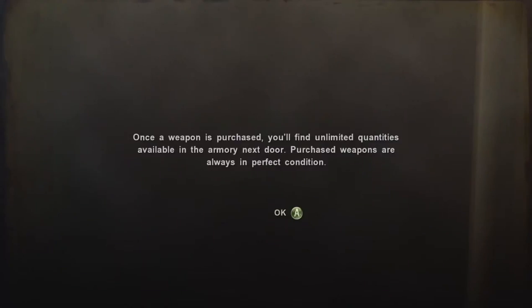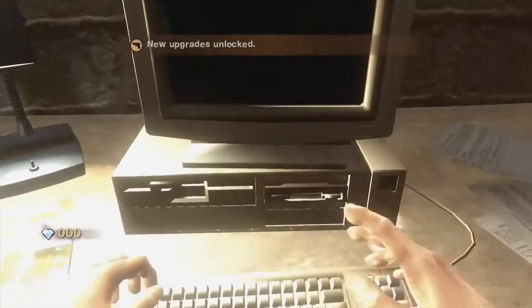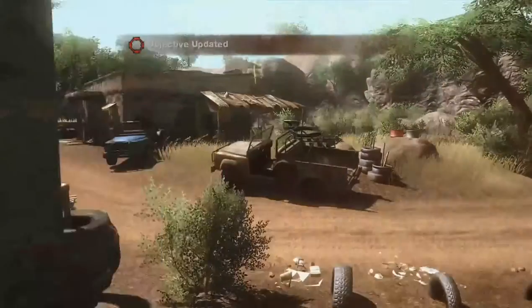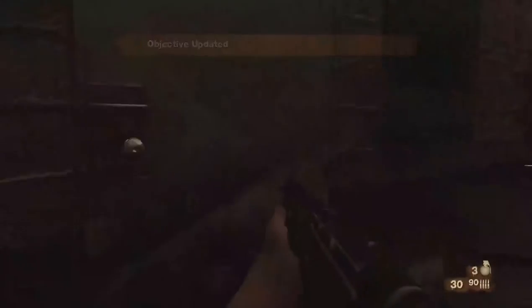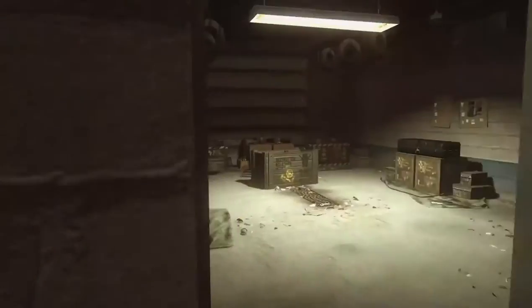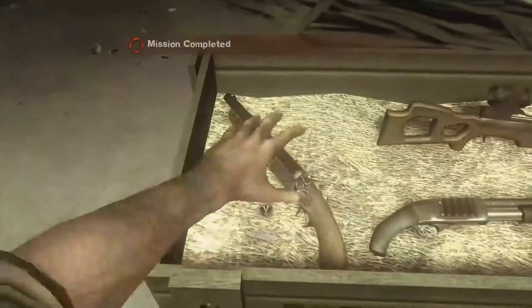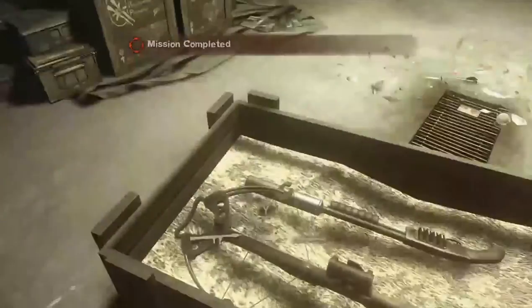I've got the pistol, and I've got a shotgun that can take over from the pistol. Once a weapon is purchased, you'll find a limited quantity available in the armory next door. Purchased weapons are always in perfect condition. I'm going to go into the armory and switch my weapon out. Now we have three awesome weapons.